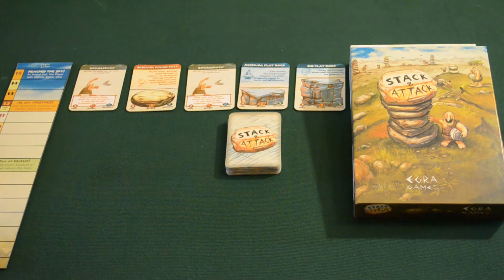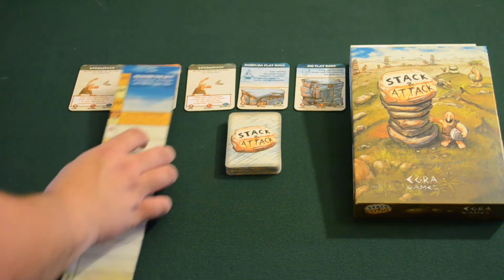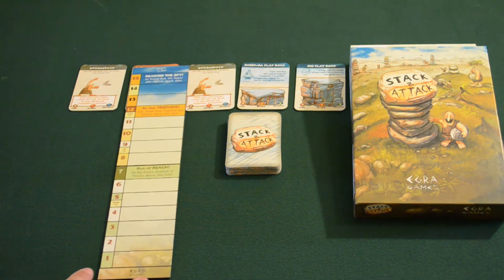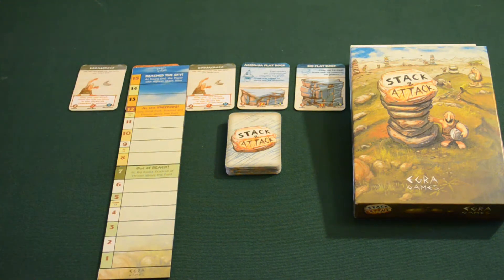So this is Stack Attack at its core. What we have here in front of you is, of course, the box. We're going to have a quarry, which we'll talk about later, and we'll have our actual scoring tile. Now this represents our tower, and each of these towers is basically a number from 1 to 15 — that's how many arms you essentially have in our tower. Once we reach 15 at any point, that person is the winner.